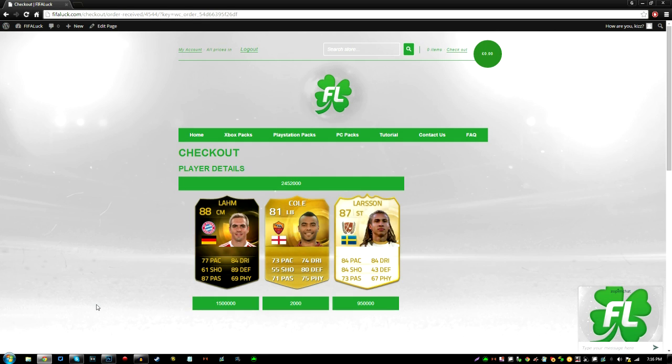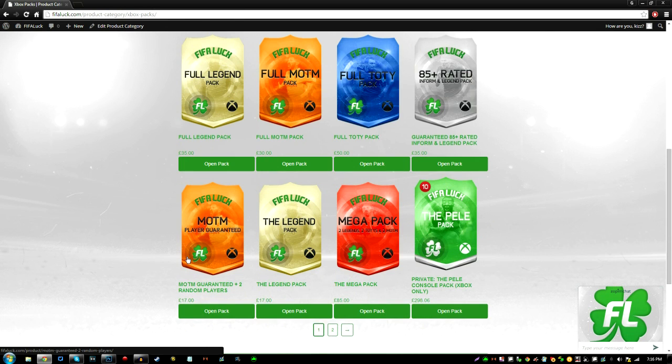The pack is open — who did we get? Inform Larm, Cole, and Larson. That's actually a decent pack: Larm goes for 1.5 million and Larson goes for a million. I'm actually quite happy with that.